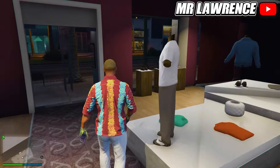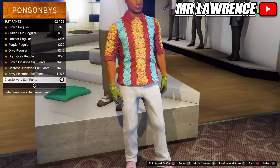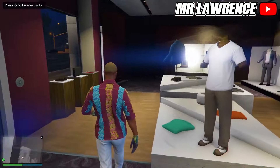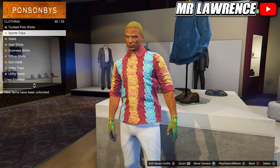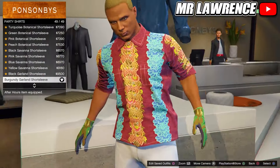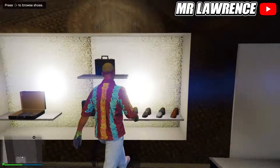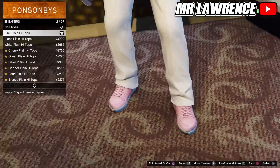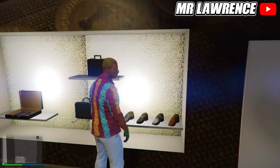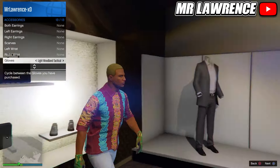Now we will make the blue outfit. First go to the pants, then to suit pants and purchase number 62. Then come over to the tops, go to party shirts and equip the last one. Then go to the shoe section, go to sneakers and select the pink plain high tops. Make sure that your jacket is closed and that you have these gloves equipped, then save this outfit in slot number 9.